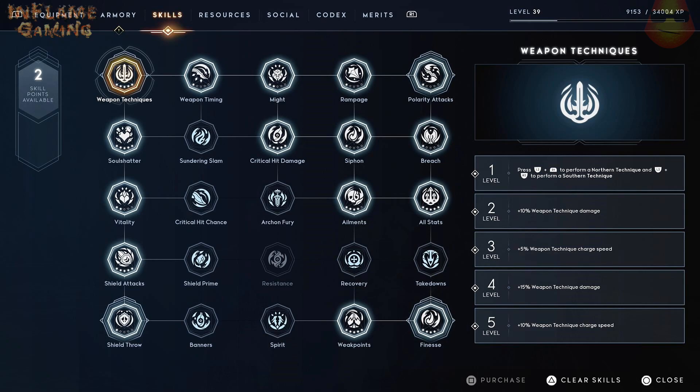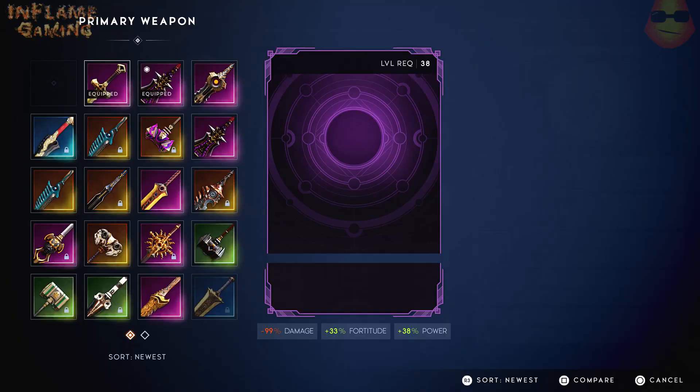The first thing you're going to need to do is unlock the skill weapon techniques. This will unlock the ability to use southern and northern techniques using L2 plus R1 or R2.